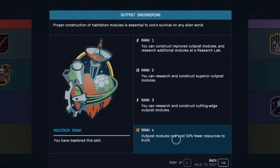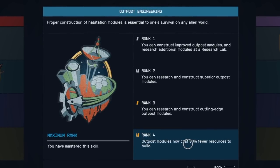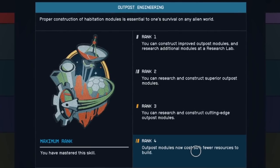Once outpost engineering is completely maxed out, you're going to be spending half the amount of materials to construct the exact same items — can't go wrong with that.